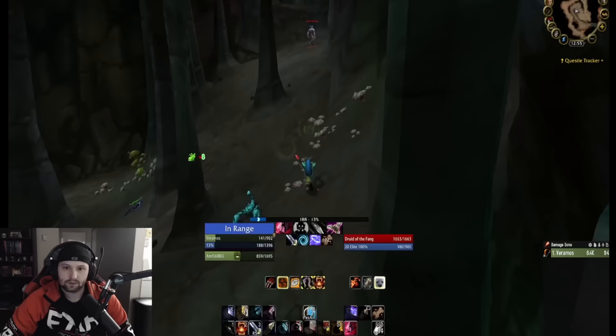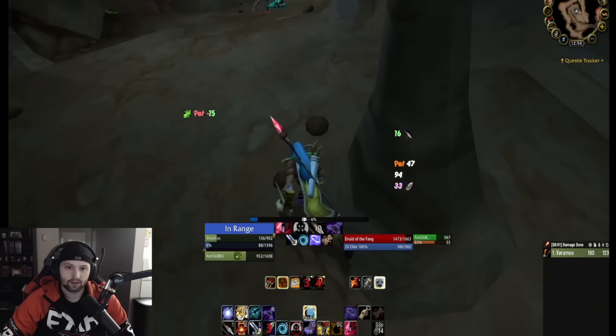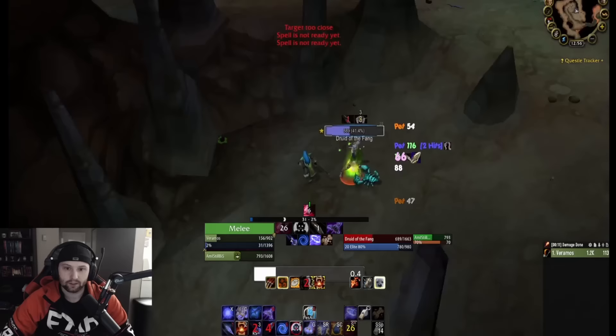Back to Aspect of the Lion — there's one more Druid of the Fang at the top here as a patrol. You can sneak by him, but I decided to kill him for loot. After this trash pack there's a little skip you can do to avoid all the mobs on the right side — I'll show you that after we kill this druid.